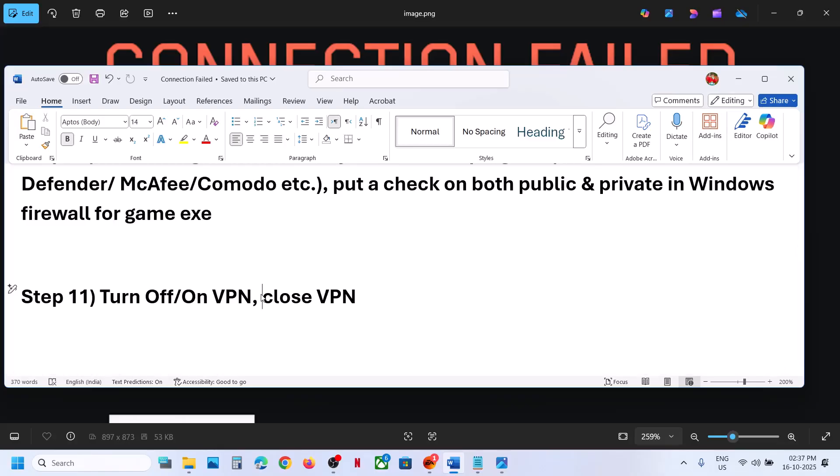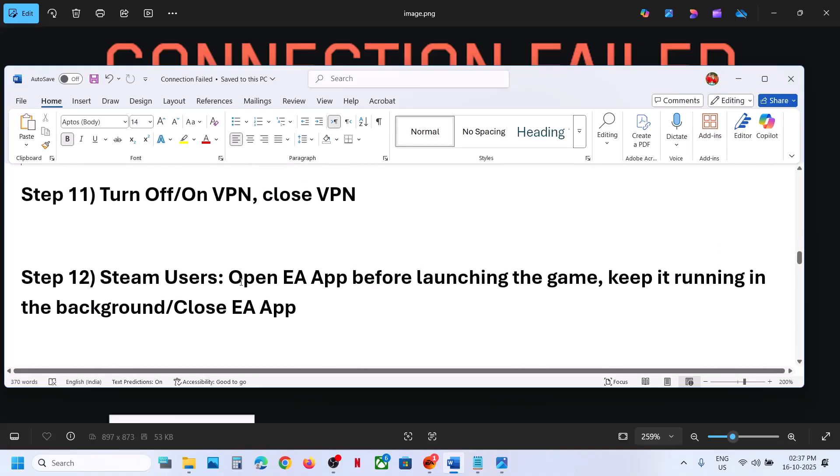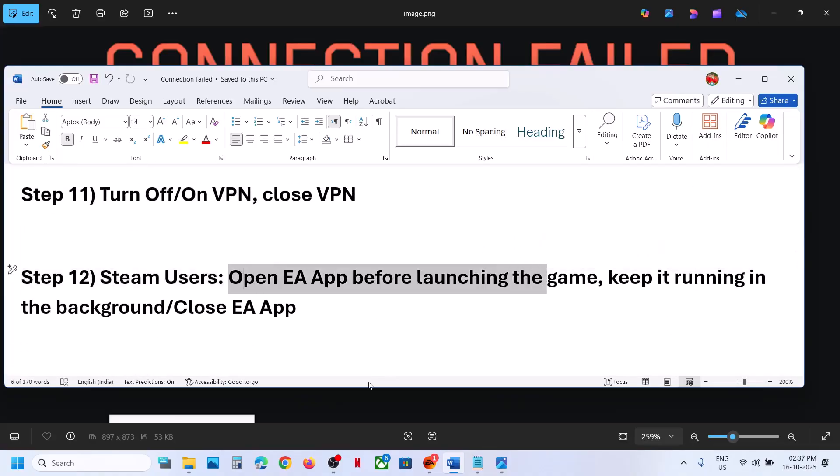The next step is to toggle VPN. For many users, using a VPN has worked. If the VPN is already on, turn it off, close the VPN app, and then check.